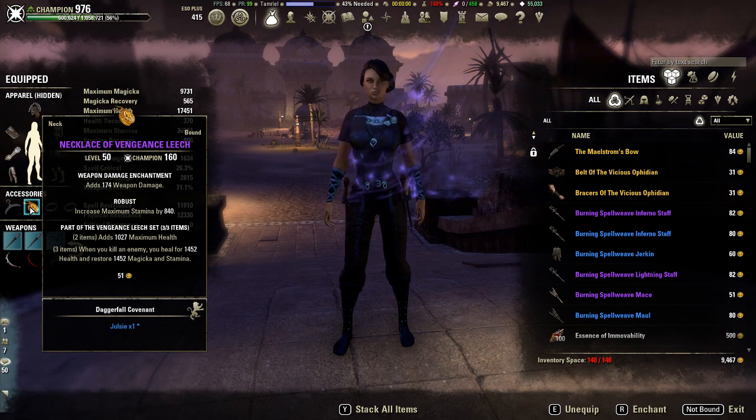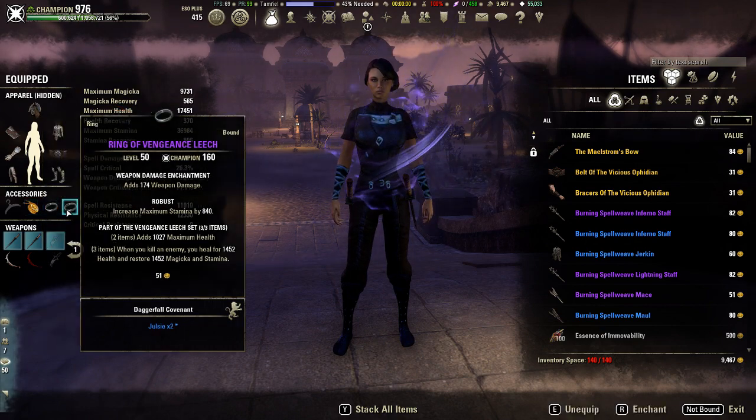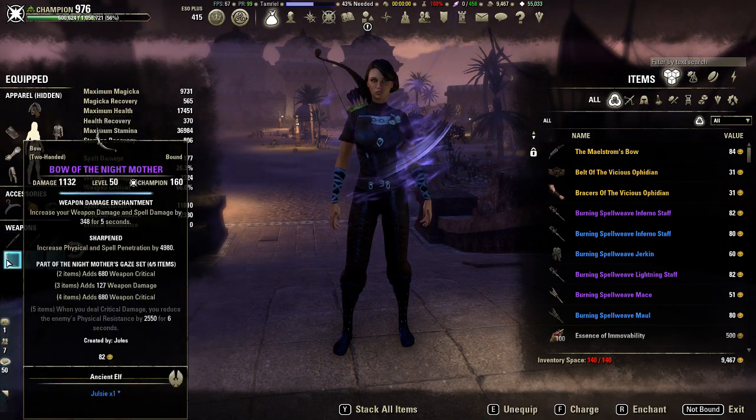This should be enough to sustain with heavy attacks, the CP layout, and the use of pots. I just did Maelstrom wearing this gear and sustain, while admittedly not as good as Vicious Ophidian, was doable — so it shouldn't be an issue. I have the jewelry enchanted with three gold weapon damage enchants.